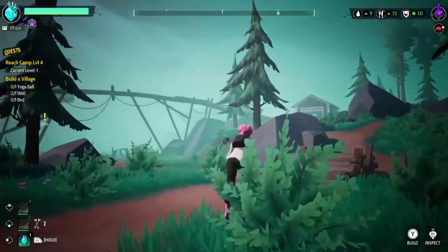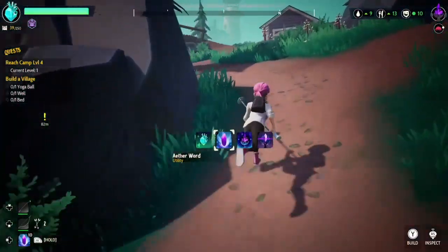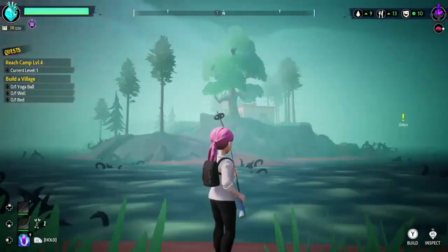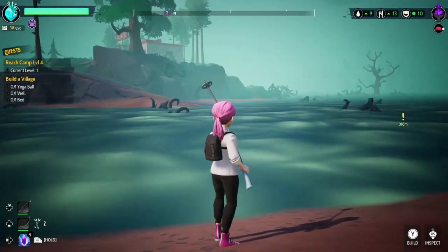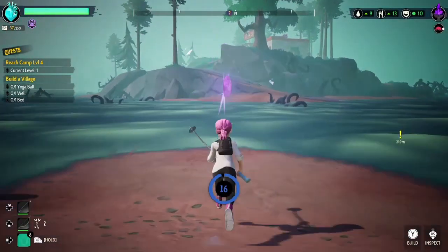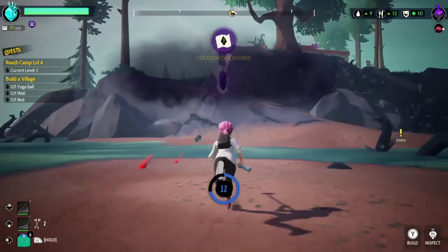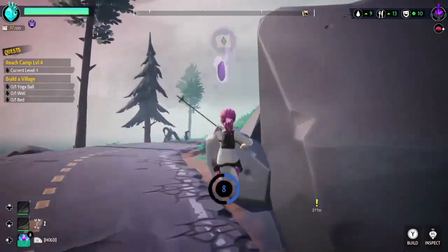We're heading to the lighthouse island. If you don't know how to cross the water, just select your aether ward and then cross it. Now that we're on the lighthouse island we can keep traveling to different islands. We can travel to our next island right here - just pulling out our aether ward again, crossing the water, and now we're on a new island.